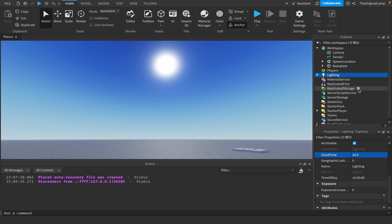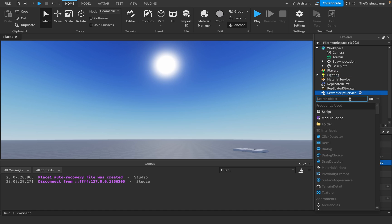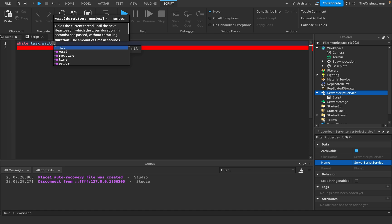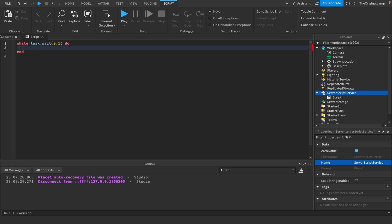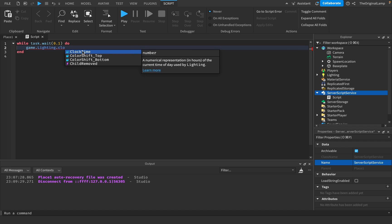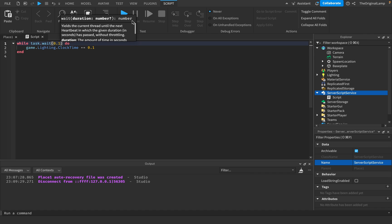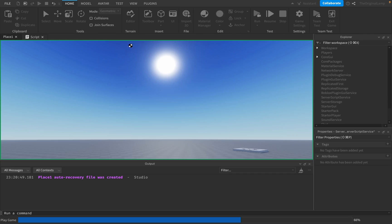So then how do we actually make it accelerate? Well, what we could do is we could say, inside of server script service, while task.wait(0.1) seconds — so every 0.1 seconds, what if we do game.lighting.clocktime increased by 0.1? So if I were to run the game right now...